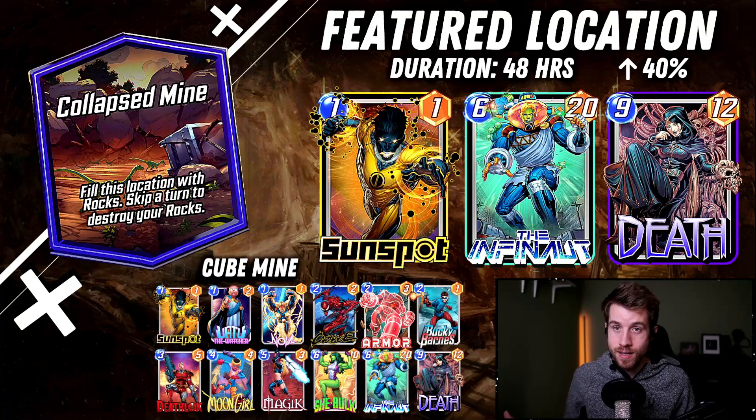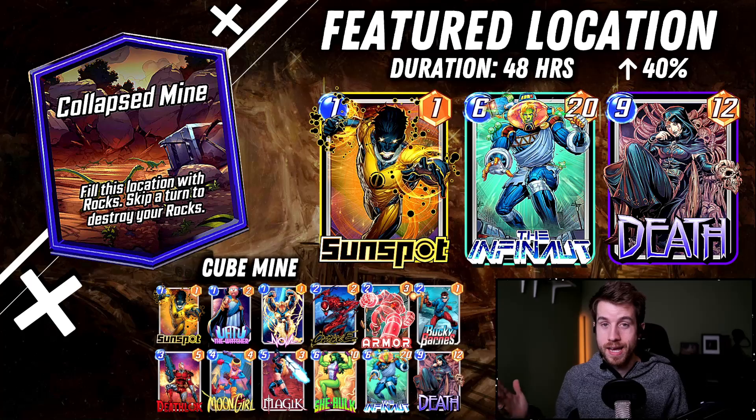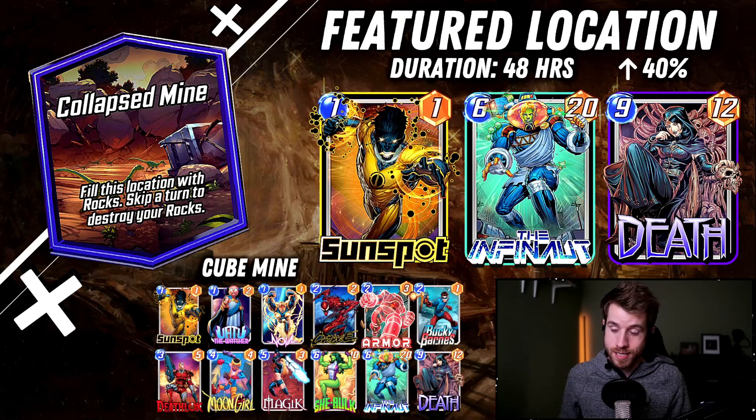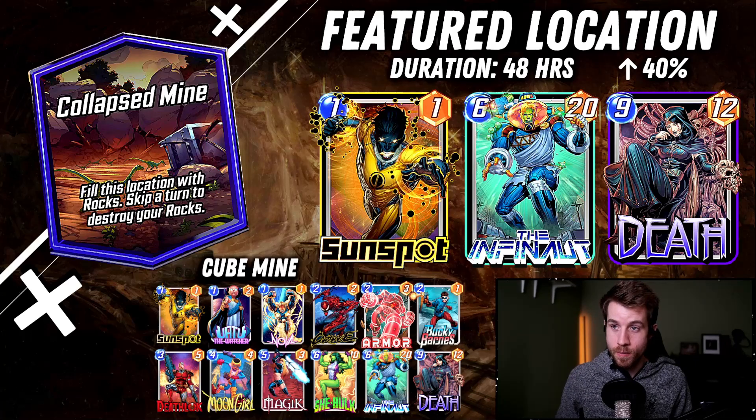All because we passed a turn to destroy our rocks and hopefully our opponent did so as well. If they didn't, it's probably fine — they have rocks on their side of the board that they have to deal with and we can play power there and beat them out. Another interesting thing is that it is destroyed, so if you protect it with Armor, those rocks will not get destroyed no matter how many turns your opponent decides to skip.